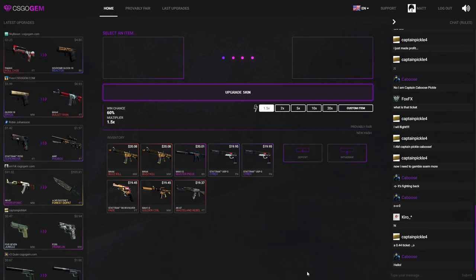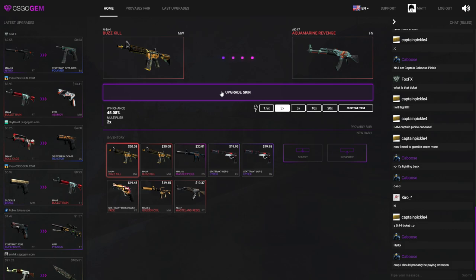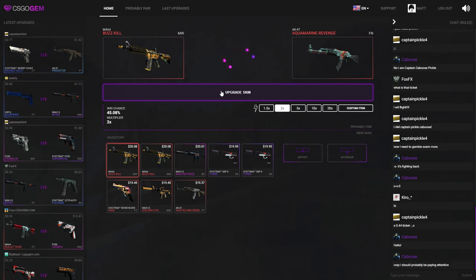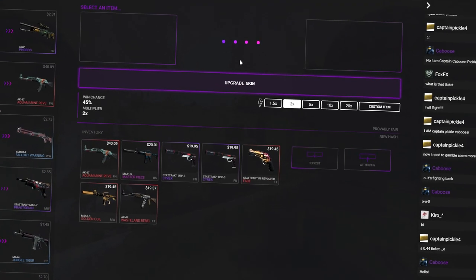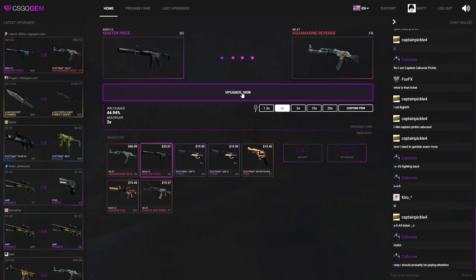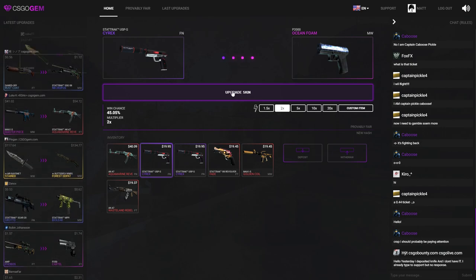I asked CSGO Gem for a refill and they delivered — they gave me eight skins worth 20 each. What I'm going to do with all these skins is put every skin on the 2x. No matter if I win or lose, I'm just going to cash out everything I win. That's a bad start — let's get to the second one. I'm not going to double upgrade, I'm just going to give everything one upgrade. If I win I'll cash it. A 1.9 — wow, I could have gone for anything. I don't like seeing low percentages I missed out on.